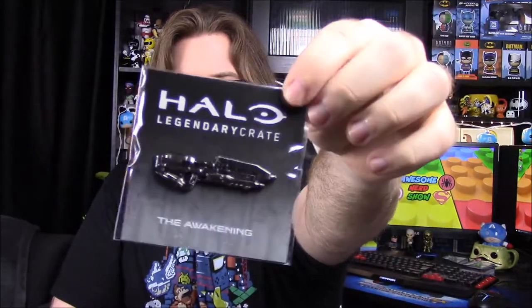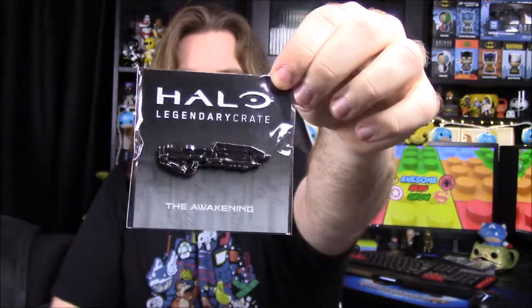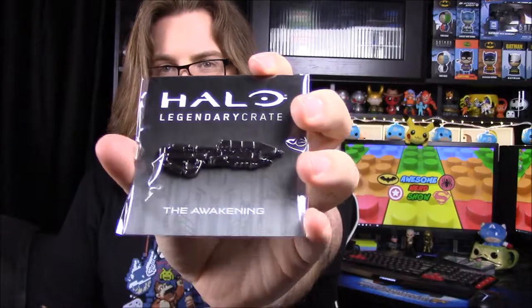Next we'll go with the pin. It says Halo Legendary Crate: The Awakening — so that may be the theme for this month. It has the battle rifle on there, which is of course always a favorite gun in the game. That looks really cool — it's all silver so it's hard to see clearly, but it's got a lot of detail with all the little parts on it.